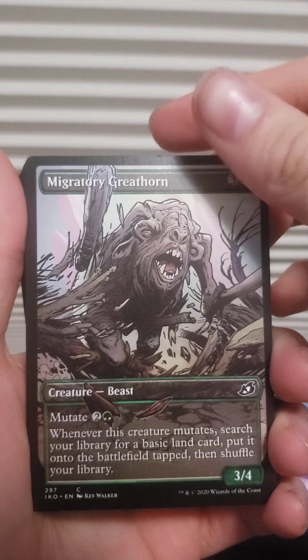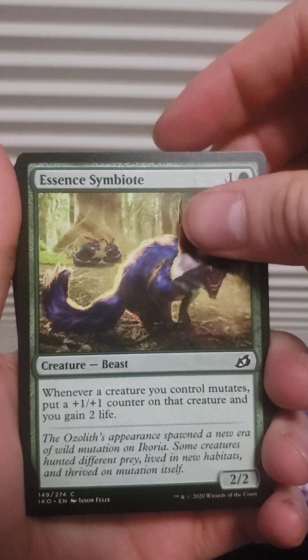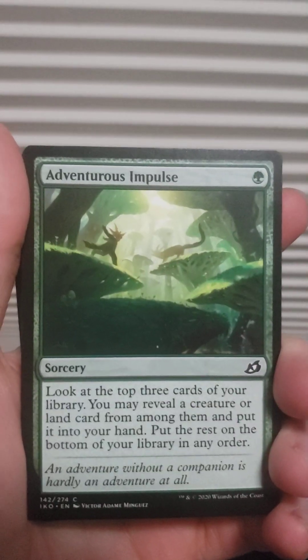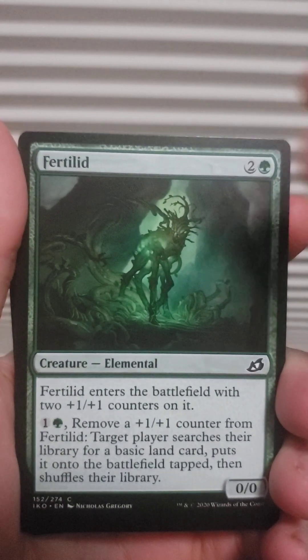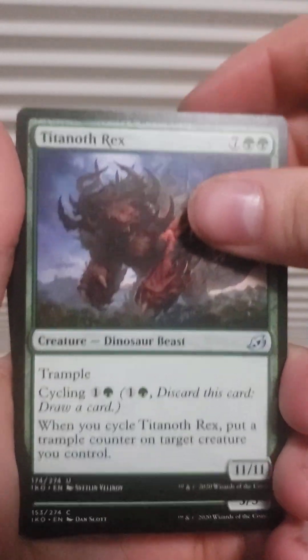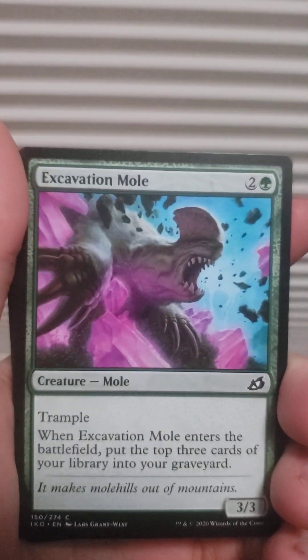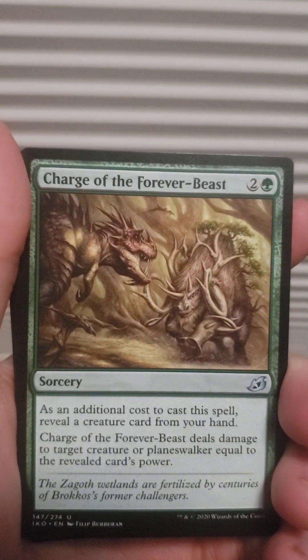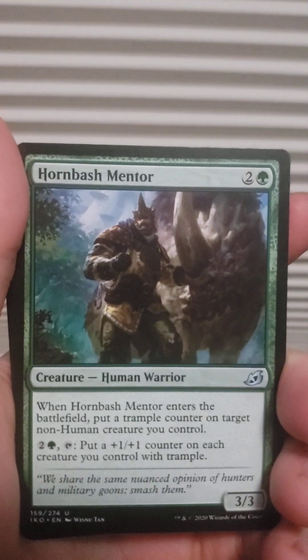Starting off with Mygoring Great Horn, Lead the Stampede, Mosscloaked Goriya, Almighty Bushwagg, Adventurous Impulse, Glowstone Recluse. Some of these I probably won't use. Also: Humble Naturalist — I like that one — Design of the Wrex. Excavation Mole, Charging the Forever Beast, Thaw the Enemy, Survivor's Bond, Horn Bass Mentor, Ram Through.